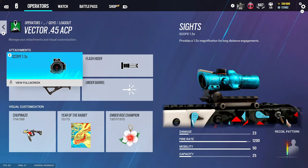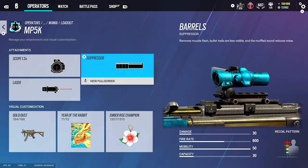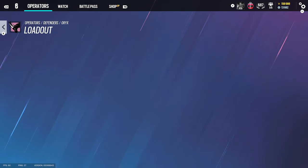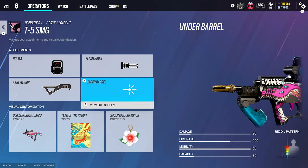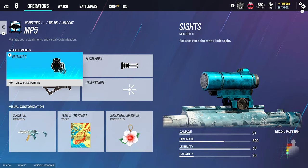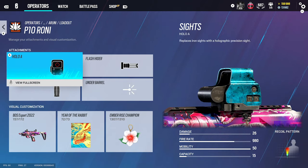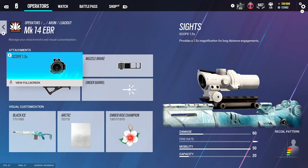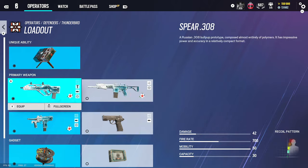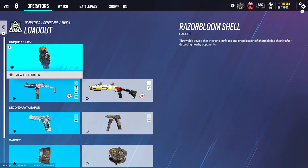For Wamai's Vector, I use 1.5, flash, and angled grip. Wamai: we're going to use the 1.5 suppressor on the MP5, and for the Oryx gun, holographic A and flash rider. For Oryx, holographic A, flash rider, and angled grip. For Melusi, red dot C, flash rider, and angled grip. For Aruni, holographic A, flash rider, and vertical grip, and then muzzle brake, 1.5, and angled grip for the DMR. For Thunderbird, flash rider, holographic A, and vertical grip.